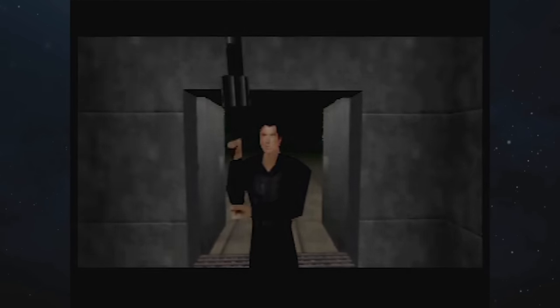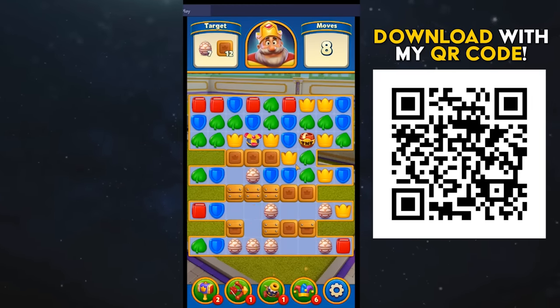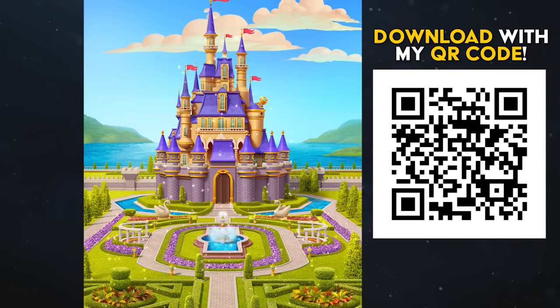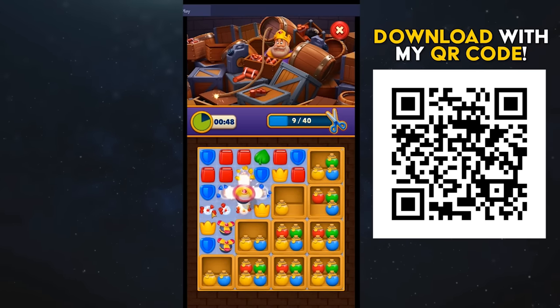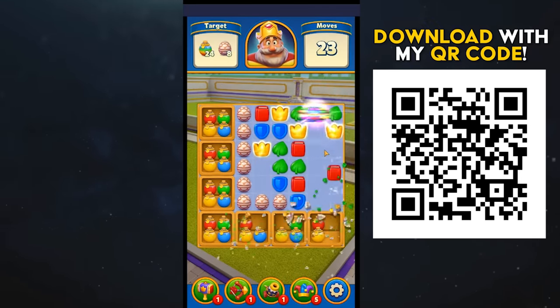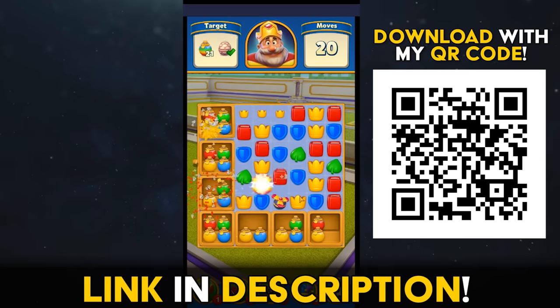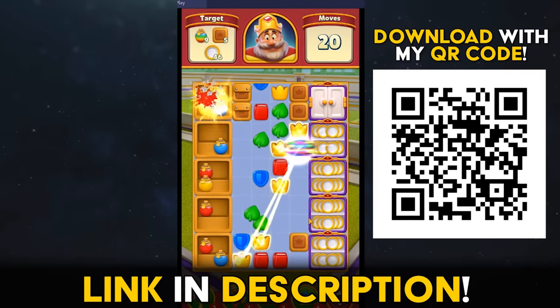But before we get into all that, a huge thanks to today's sponsor, Royal Match, a Match 3 puzzle mobile game. It's completely free and does not even require internet to play. In Royal Match, you help the king build and renovate his royal castle and save him from danger by solving puzzles. There are no in-game ads, so check it out with the link in my description or the QR code on screen. Thanks Royal Match, and onwards with the rest of our video.